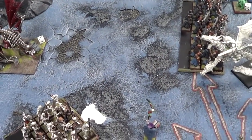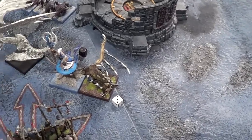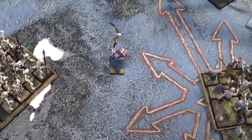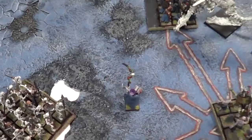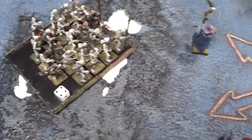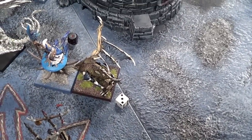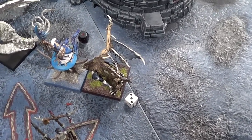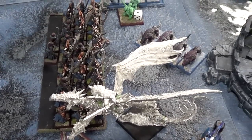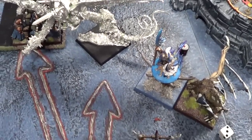Vampire Counts turn three: my Grave Guard charged into the rear of his Warriors, and my Vargulf charged down the hill after his BSB. My wizards tried to leave the unit for a 12-inch bubble dance into the Skeletons but I rolled a piddly 13 on four dice and Chris got 16 on four dice. In combat the Ghosts did nothing. Vargulf did one wound, got stabbed back three times and couldn't make his four-up regen. My Grave Guard lost eight models but wiped his Warriors to the man, only overrunning four inches — an inch away from his General.